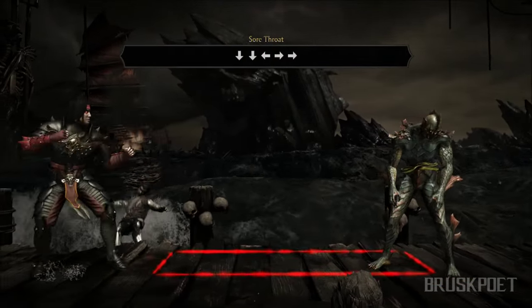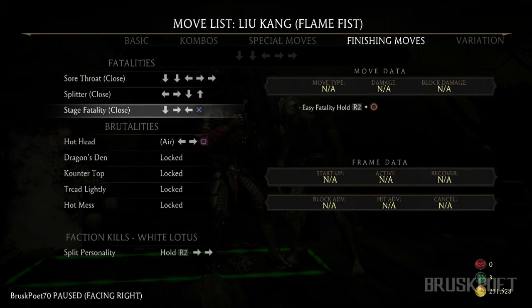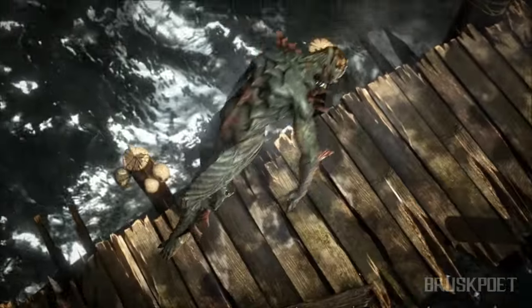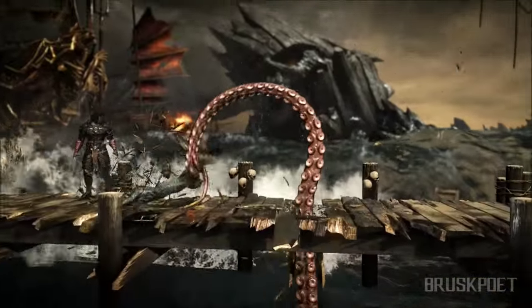Just to show you as an example, I'm going to use Liu Kang, who is from Mortal Kombat 9 and is in Mortal Kombat XL. As you can see, I have the stage fatality unlocked, and the input is Down, Forward, Back, X. This isn't the same for all characters.